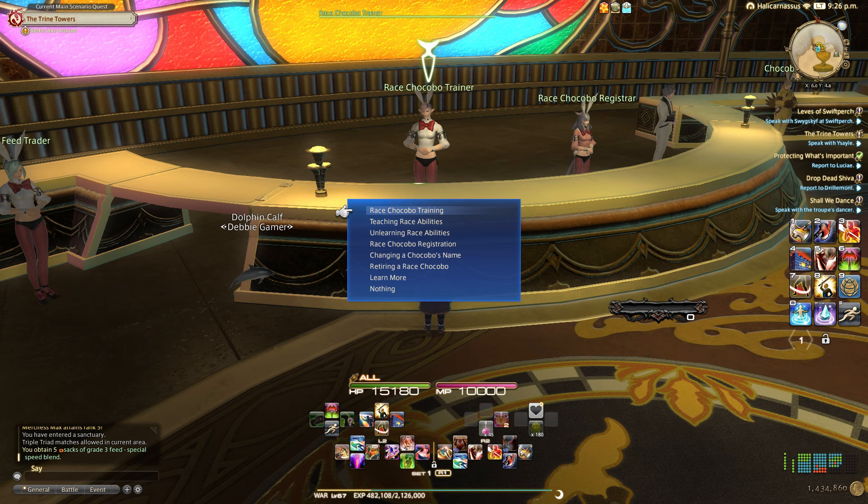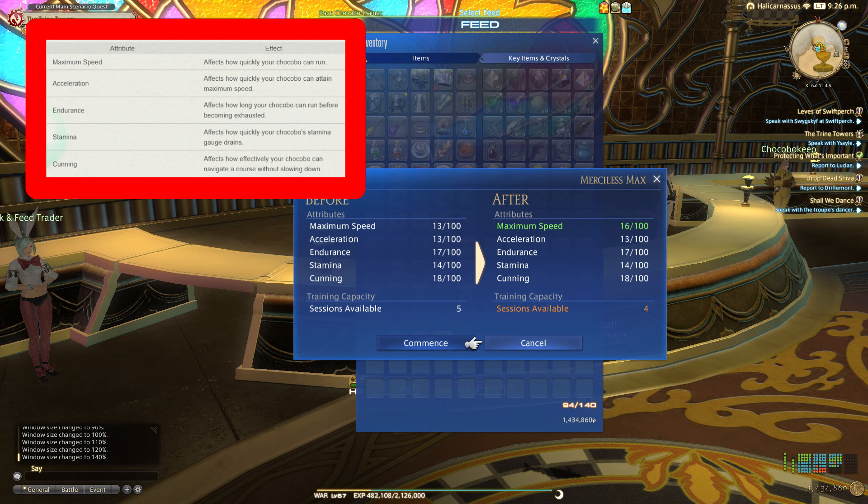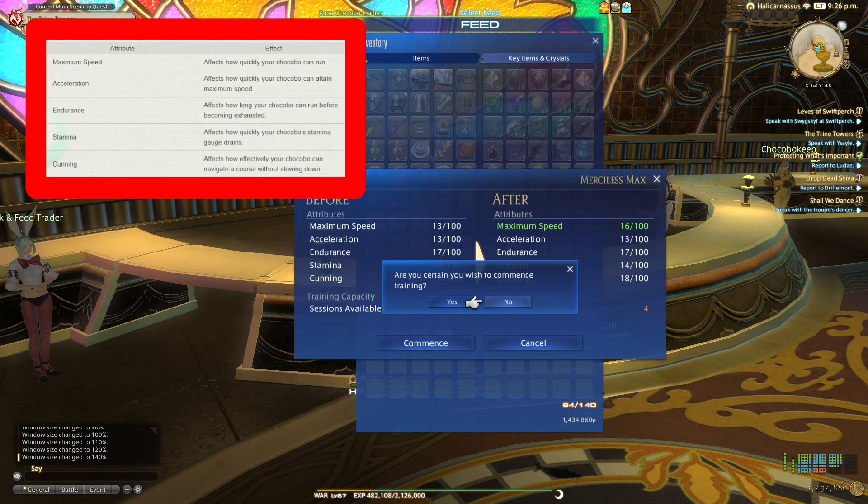Maximum speed is a measure of how fast the chocobo can run at top speed. Acceleration affects how quickly the chocobo can reach top speed. Endurance increases the speed at which your chocobo can run before being afflicted with the lathered status. Stamina increases the total stamina your chocobo has. And cunning improves speed and decreases stamina usage in rough terrain — they're just smarter.